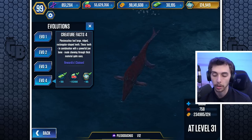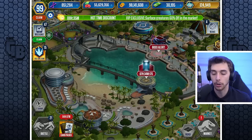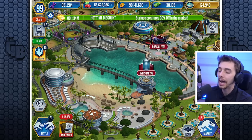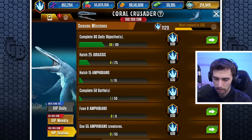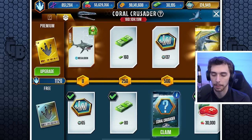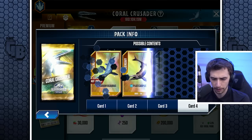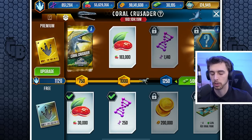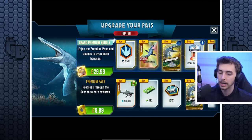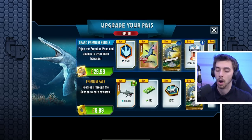So that's not all we're getting — we can go into claim... We've got the Coral Crusader pack. This is a reef creature — all reefs have the Kronosaurus animation set. Now, if we upgrade to the grand premium bundle we get 2,500 points, instantly unlock it. Interestingly, in the market it says this is an amber dinosaur even though it's a tournament creature — not sure what's going on there.